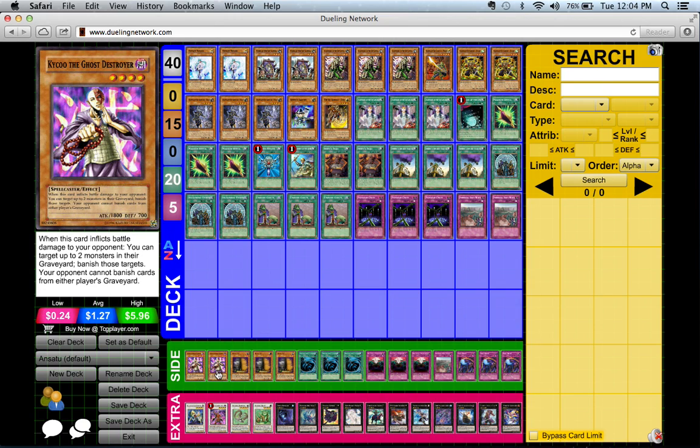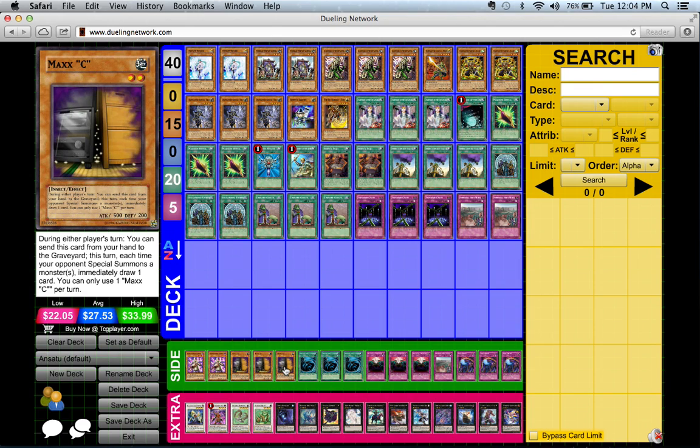We run two Kycoo the Ghost Destroyer — you know how good Kycoo is. You summon Kycoo, you shut off Spellbook of Fate for a Prophecy player and prevent Dragons from being banished to special summon other big dragons. Kycoo is definitely good. We also run three Maxx 'C'.